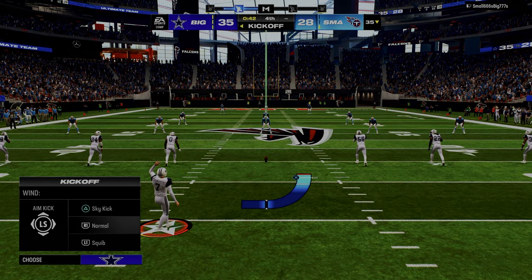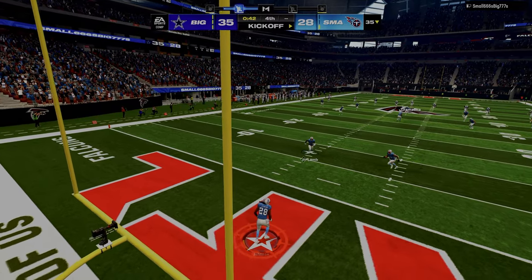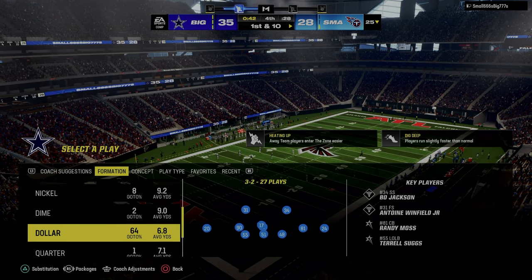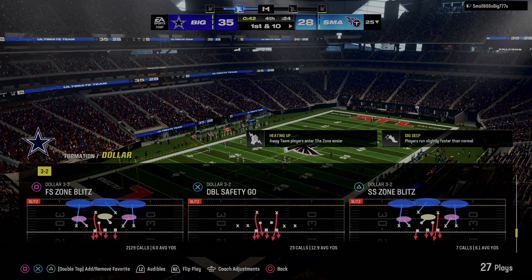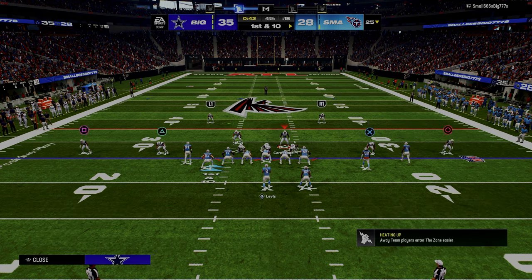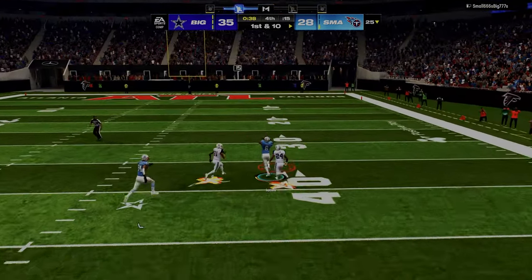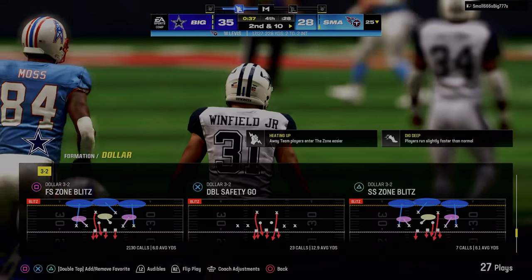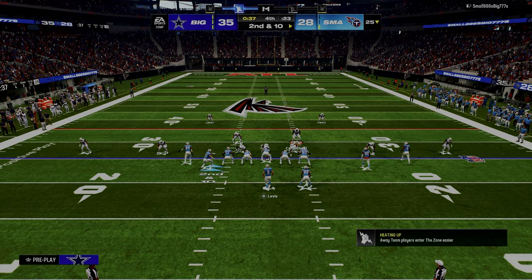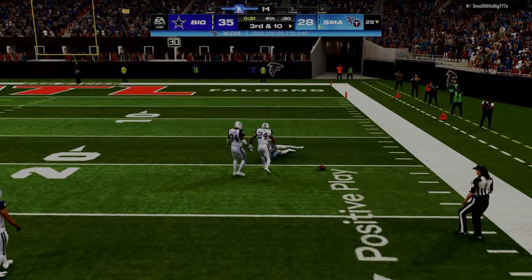On defense, you want to choose a formation that constrains the most space while also allowing different types of pressure, because pressure is the X factor of defense — it can disrupt their timing, and some people just can't beat the blitz. So we always need to have a pressure plan. Whenever you're calling your defense, you need to have a logic behind what space on the field you're actually trying to take away. If you do that, it will literally take your defense to the next level.